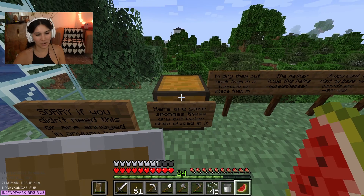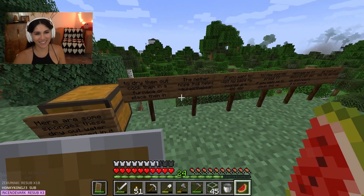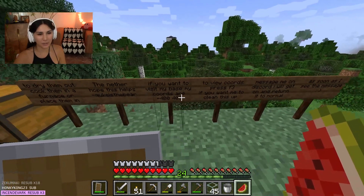'Does not flow past here. Sorry if you didn't need this or were annoyed in any way by it. Here are some sponges — please dry out water when placed in it. Dry them out: cook them in a furnace or place them in the Nether. Hope this helps!'